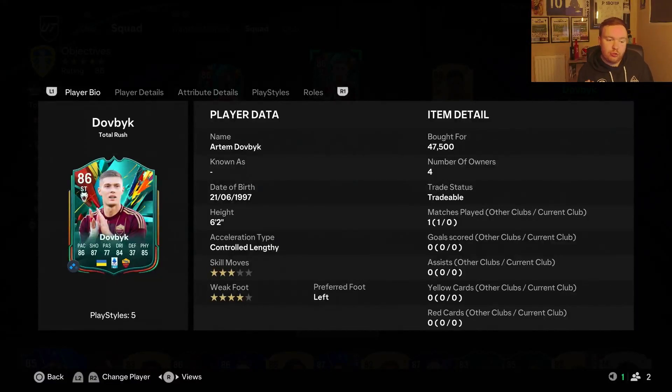We're back with a new Total Rush player review. A mini release happened on Sunday and a very interesting card has come out - it's Artem Dovbyk. I thought he still played in La Liga for Girona but he's actually gone to Roma. He's 86 rated, six foot two, three stars, weak foot, and he costs 47k, which I think will probably go down.